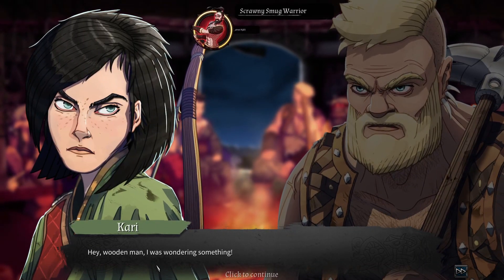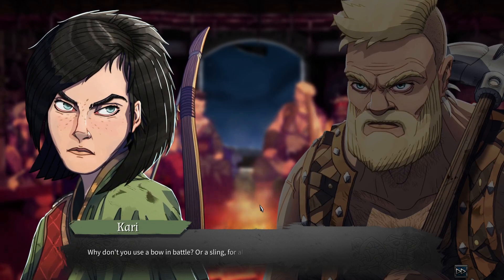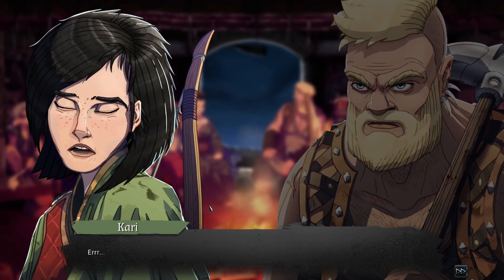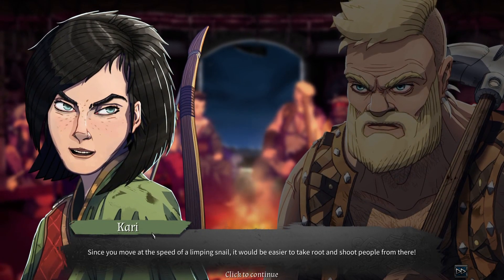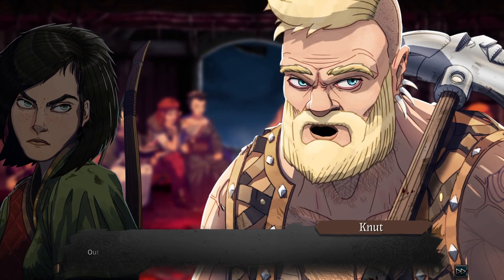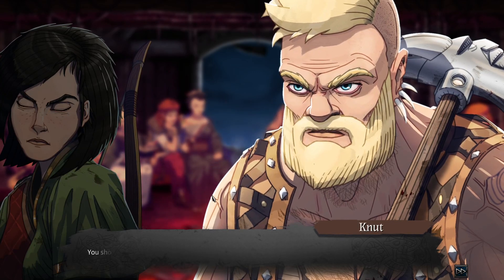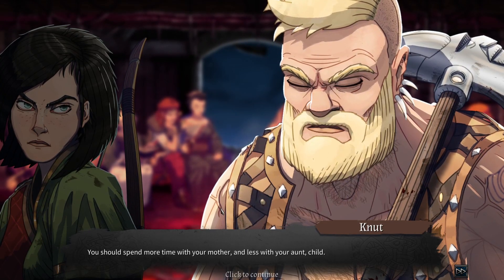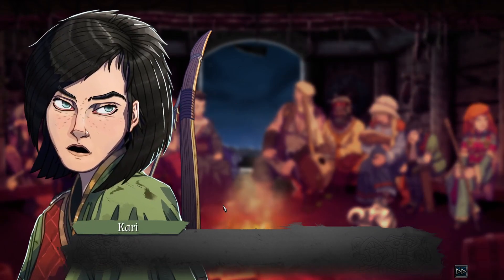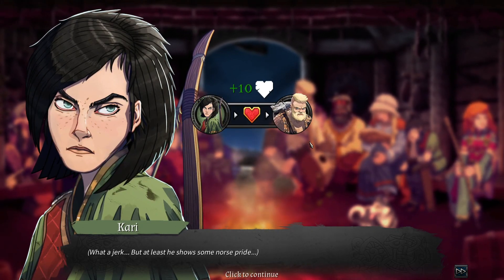Convince Njal to join your cause. Hey wooden man, I was wondering something — why don't you use a bow in battle? Or a sling, for all I care. Bows are for cowards and women — do you think I'm either? No, no — it's just that since you move at the speed of a limping snail, it would be easier to take root and shoot people from there. Out of respect for your father I won't spank your naked ass in front of everyone. Well, at least he respects Eric. You should spend more time with your mother and less with your aunt, child. What a jerk — but at least he knows some north pride. She actually respects that. Interesting.